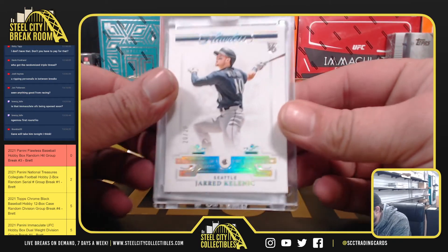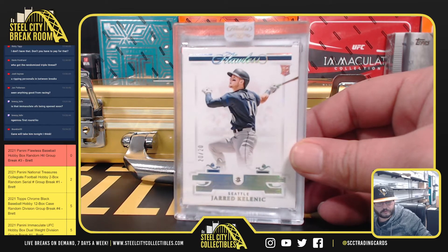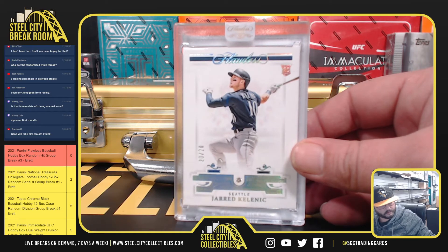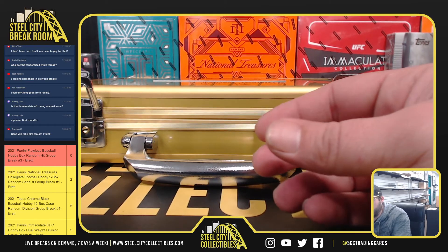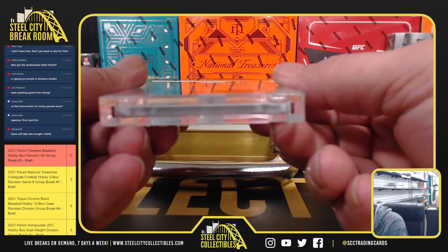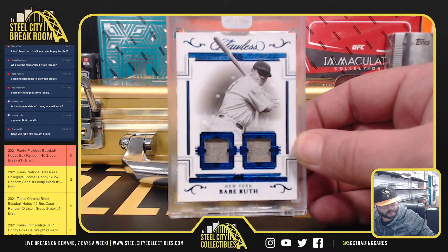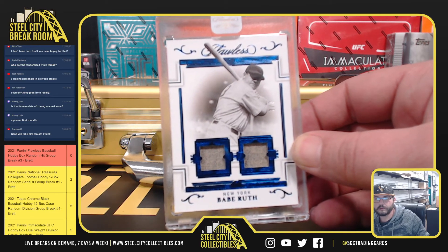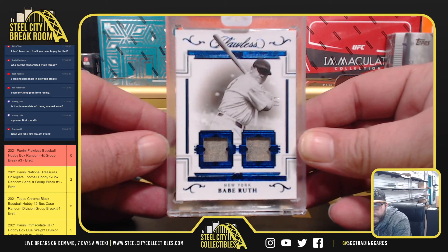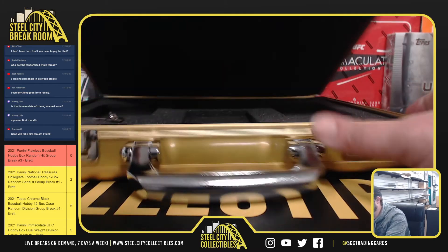First we have a single diamond, 20 of 20, Jared Kelenic. And lastly, dual relic 7 of 7, Babe Ruth. And that's everything.